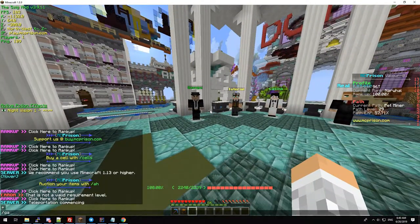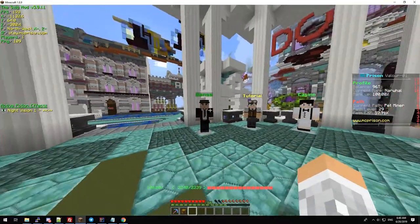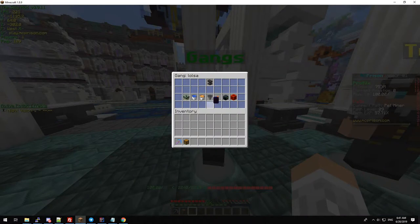First off, you can type /gang GUI and this will open the menu. Alternatively, you can come to the gang's NPC within spawn, click it, and it will open the same menu.